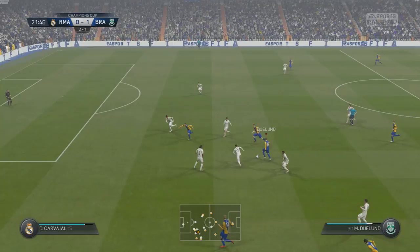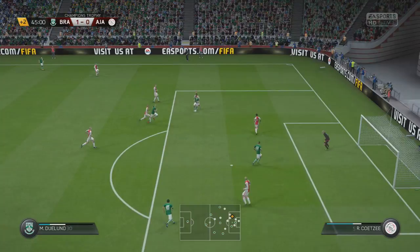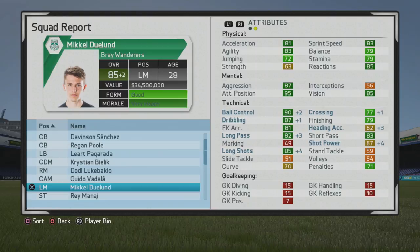He can certainly play as that number 10 type of player, but can also be more direct on the wing, take some rips at goal, cut back in, and play these types of passes. I really enjoyed using him in this manner — you can basically play him centrally as well as out wide.